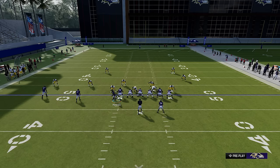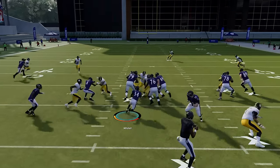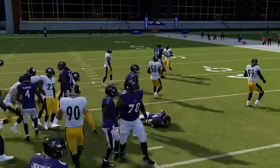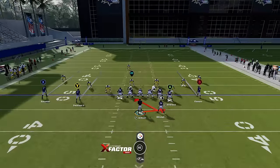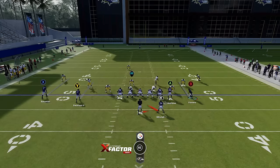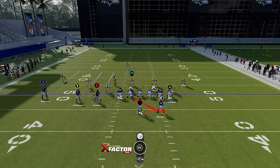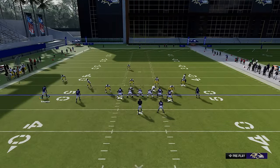Against zones especially — if it was man coverage, the guy would have followed. But since nobody followed, I know it's zone coverage. Now I have a one-man blocking advantage because that B receiver should try to help out and get to the next level on a linebacker. As you can see, he holds the linebacker off, which that guy would have been in my way otherwise. If they have six in the box like this, I typically wouldn't run it — I'd probably pass instead.